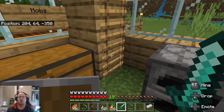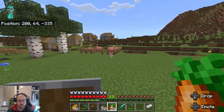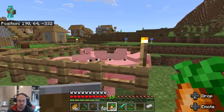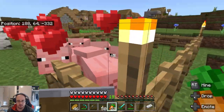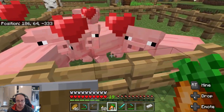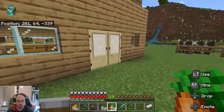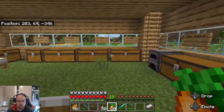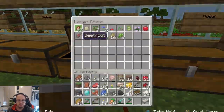Welcome back guys. One small thing I decided to do — to make sure we get more books — I went a bit overboard with the sugar canes, all the way from there all the way over there. This should really help us out getting the paper stuff out of the way. In this video we're going to deal with farming-related stuff — food, pretty much — especially with the pigs because they're looking nice and chubby.